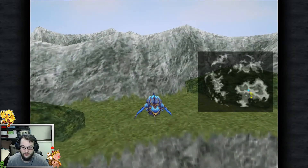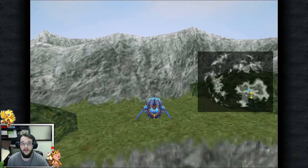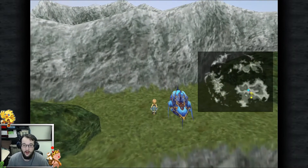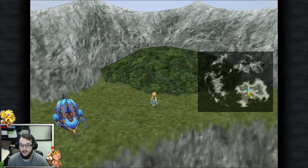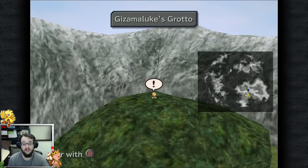You can also get here by going through Gizmaluke's Grotto. If you have Quina, a lot of people do power leveling at the beginning with Quina because you can eat an enemy and get Level 5 Death or Level 5 Holy. These guys are in intervals of five, so you can one-shot KO them with Quina, which is great for your party.